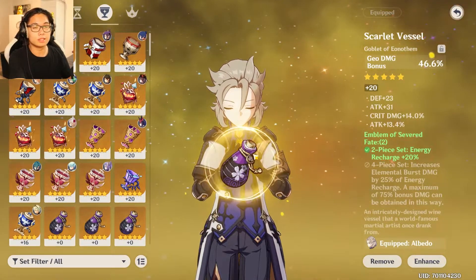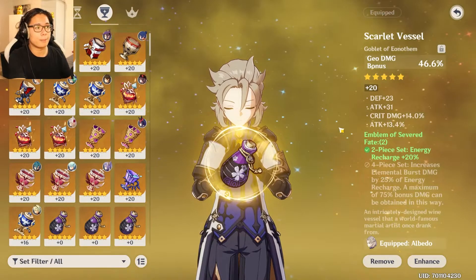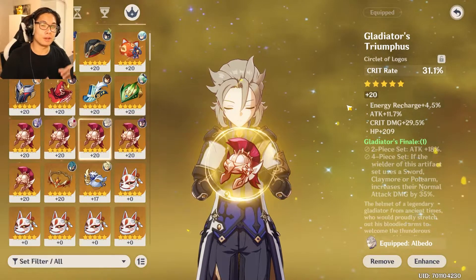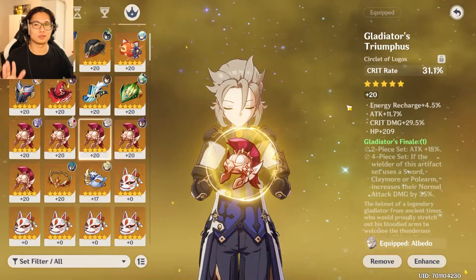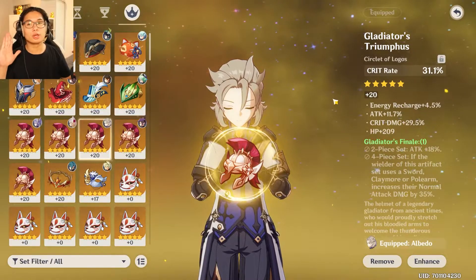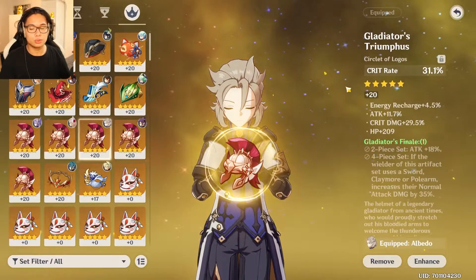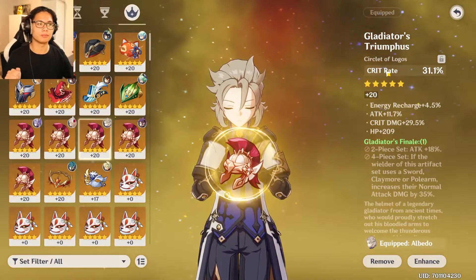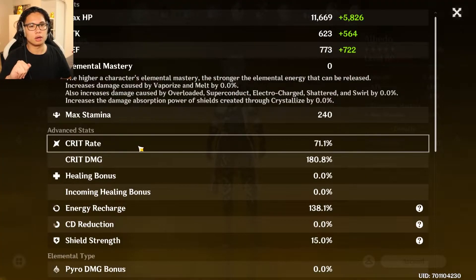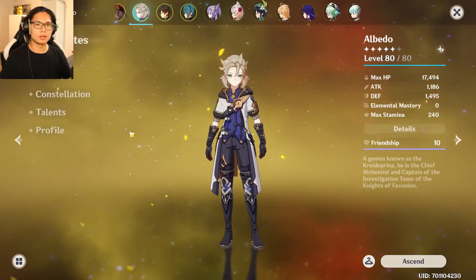The goblet needs to be geo damage bonus — that will massively increase your damage. Look for crit damage and defense in the substats. I was lucky on this one, getting crit rate and 29% crit damage, which is insane. If you have enough crit rate on your other artifacts — above 50 or 60 percent — you can switch to crit damage as the circlet's main stat instead. My final stats here are 70% crit rate and 180% crit damage, which is decent.